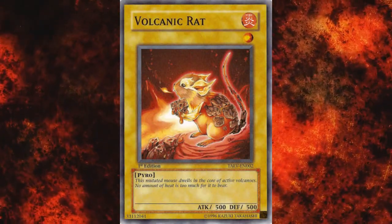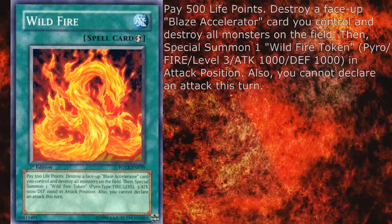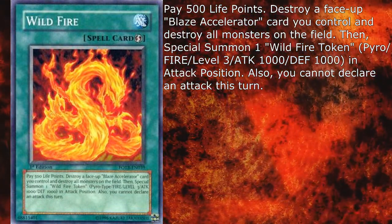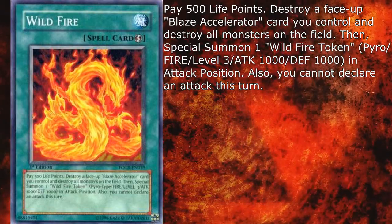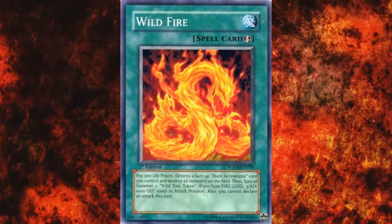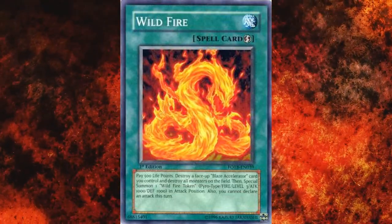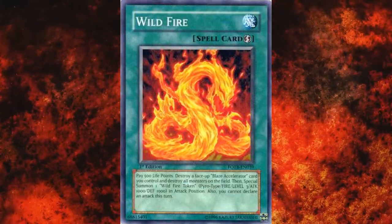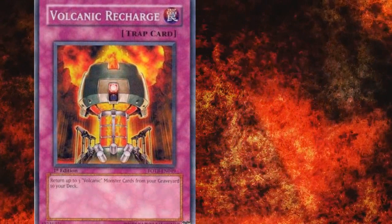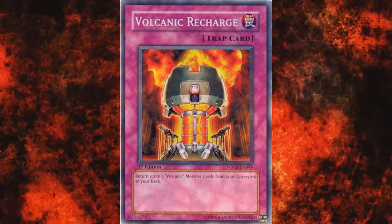Their last monster is Volcanic Rat — a level 1 normal monster with 500 attack and defense. One of their support spells is the quick-play Wildfire. Pay 500 life points, destroy a face-up Blaze Accelerator card you control and destroy all monsters on the field, then special summon one Wildfire Token — a level 3 Pyro-type with 1000 attack and defense in attack position — but you cannot declare an attack this turn. It's better than you'd think but worse than you'd hope. It is a quick field nuke in a deck that prides itself on quick field nukes, but there are already enough field wipes that don't also destroy your monsters or prevent attacking. Their final card is Volcanic Recharge, a normal trap that returns up to 3 Volcanic monster cards from your graveyard to your deck. Run Firestorm and Avarice instead.